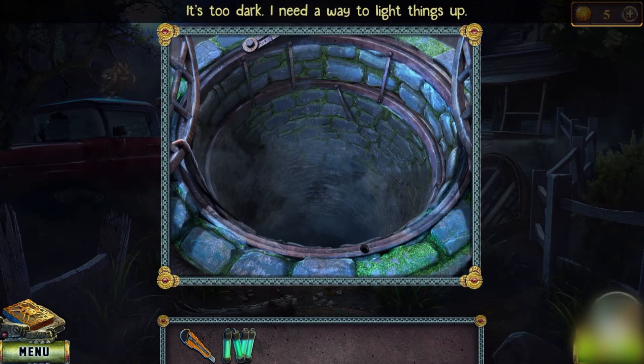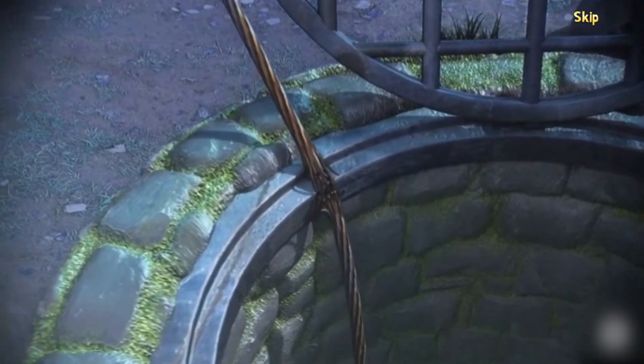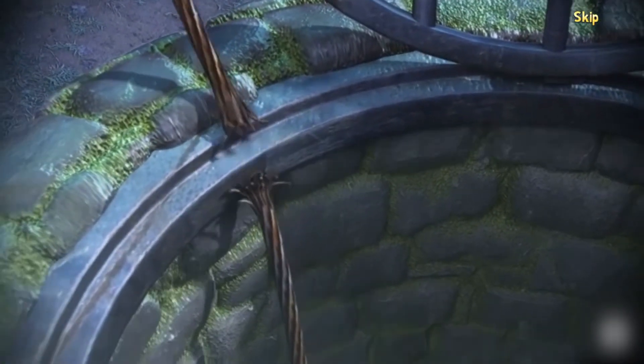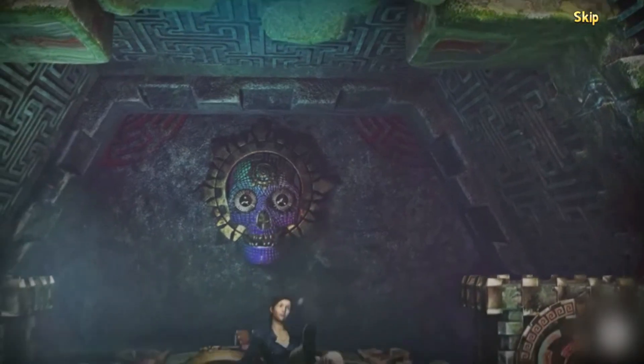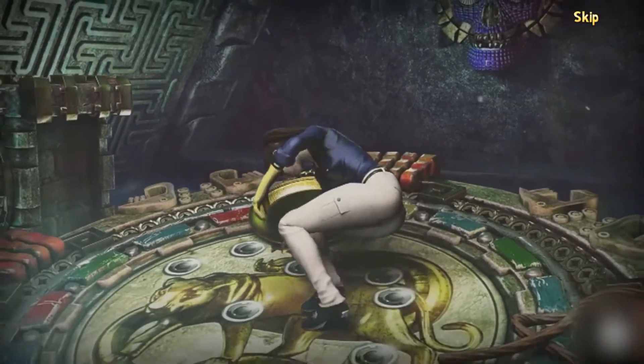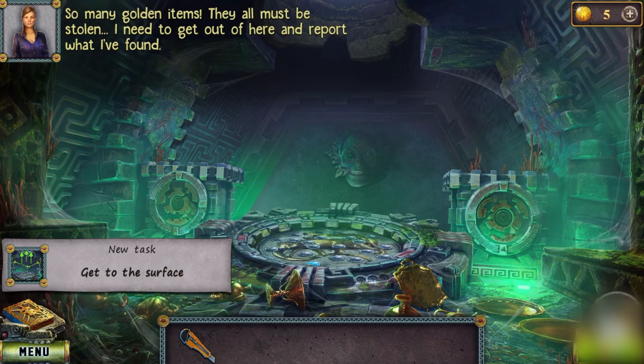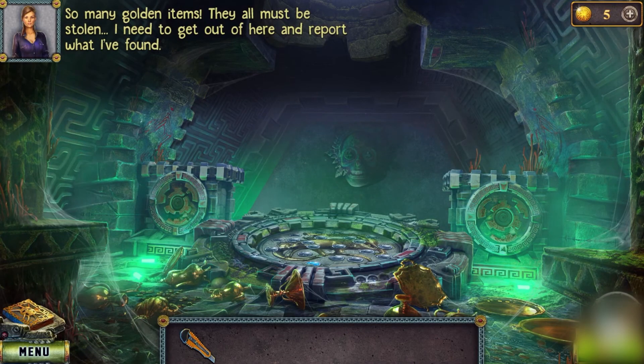It's too dark here — use the chemical lantern to light it up. Oh my god, the rope just broke and Diana landed in this underground place filled with so many golden items. They must all be stolen. Diana thinks: 'I need to get out of here and report what I found.'